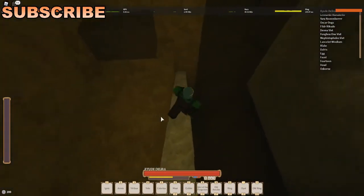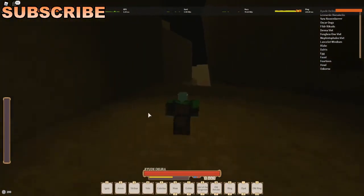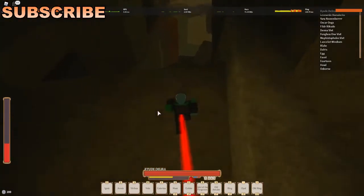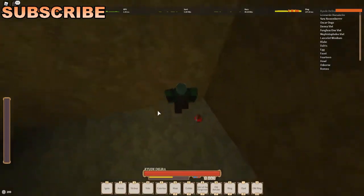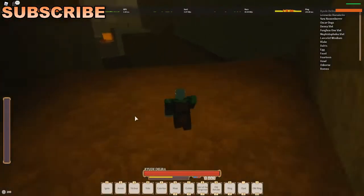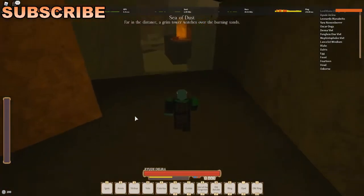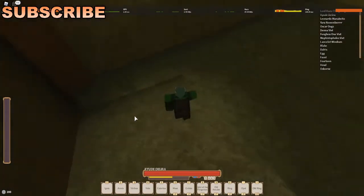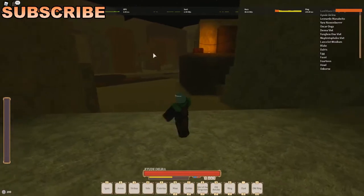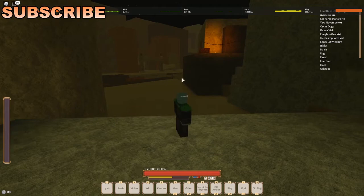I'm just gonna go with it and show you how to actually do it yourself so you guys don't struggle to get up here. I'm gonna do this without mana, just so it's easier for you guys to understand. So basically that's the sentinel entrance — you come over here, jump on one of these, and probably jump over here.